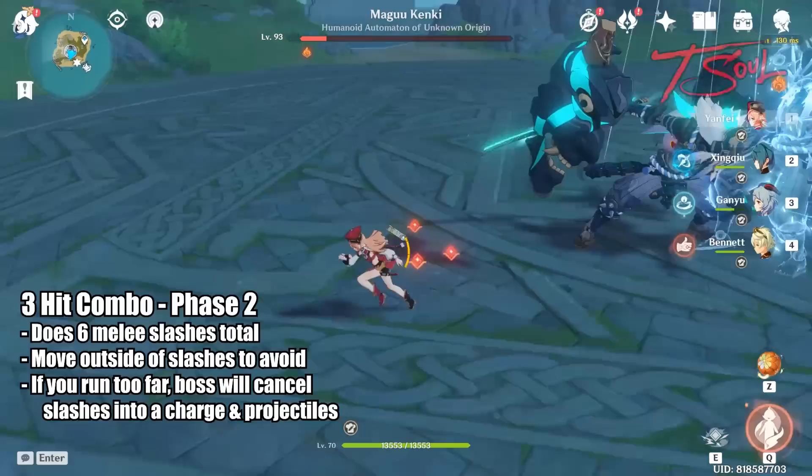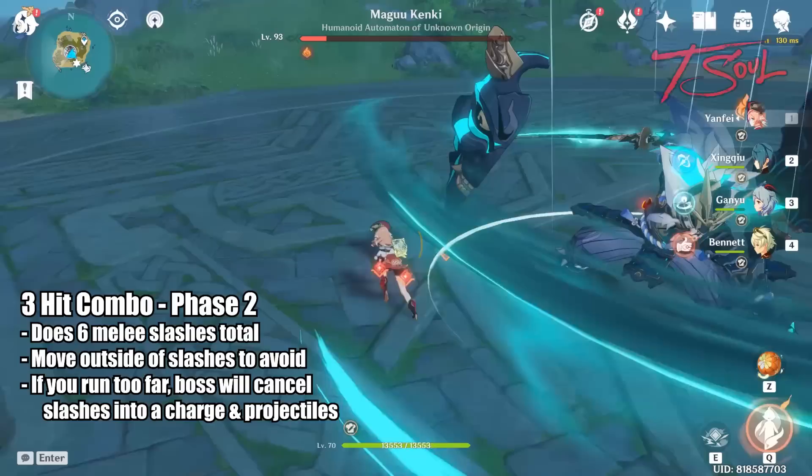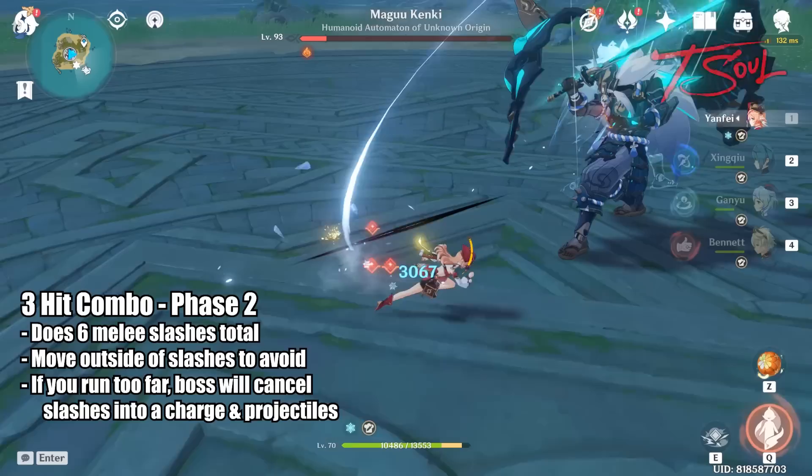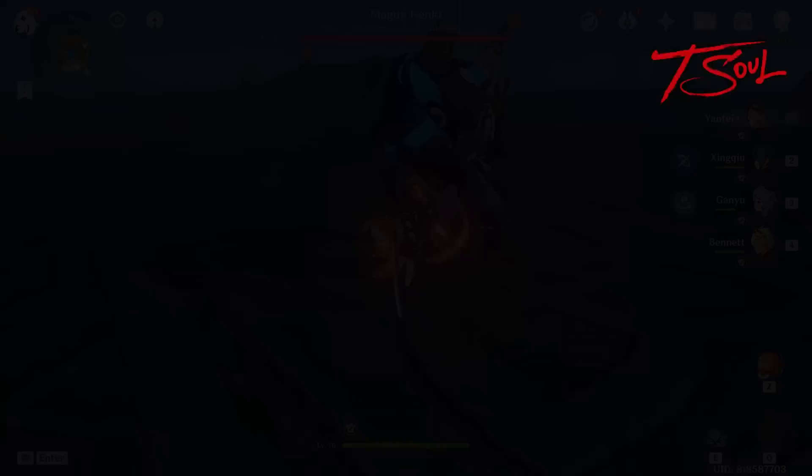Lastly is his 3-hit melee combo. In phase 1, he only does 3 easy-to-dodge slashes. In phase 2, it becomes a lot harder to dodge since the phantom swings as well. Instead of trying to dodge 6 slashes, move away from the boss a little to avoid the attacks. But don't go too far — if you go too far, the boss will cancel the slashes into a charge and then projectiles. You'll need to find a nice balance on the distance to avoid this attack.